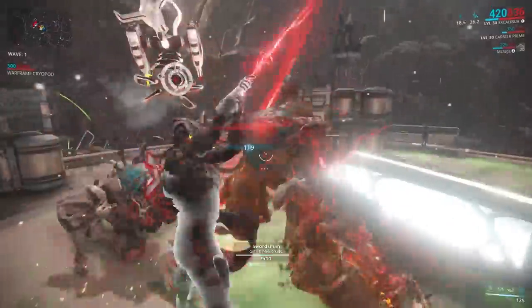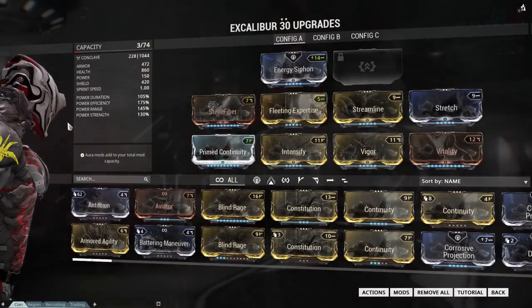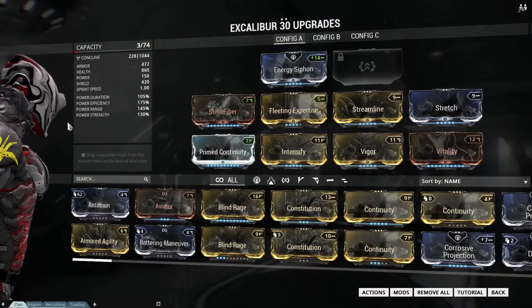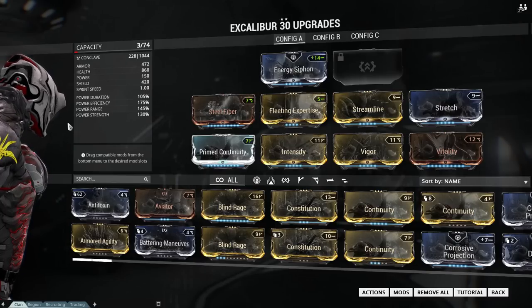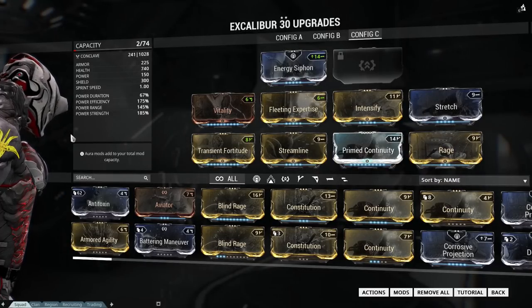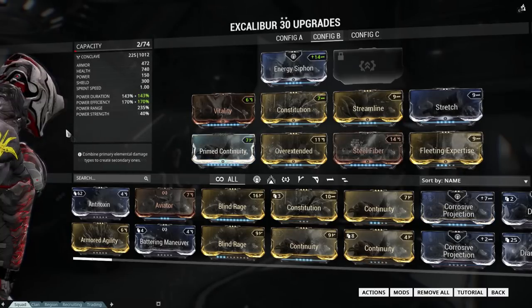Excalibur has several playstyles. An all-rounded Excalibur build would look something like this, which is also the build I use in most situations. A build focused on maximum damage would look a bit different, while a build focused around crowd control should be similar to this.